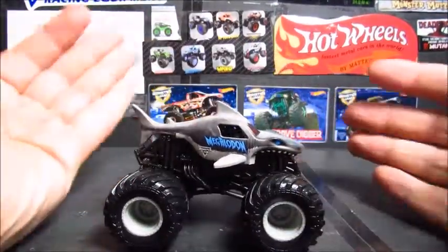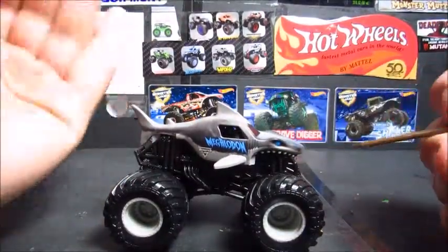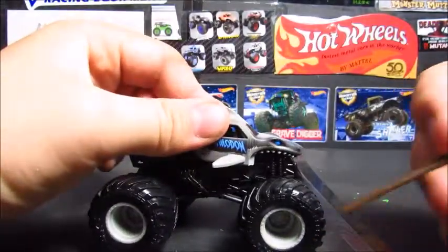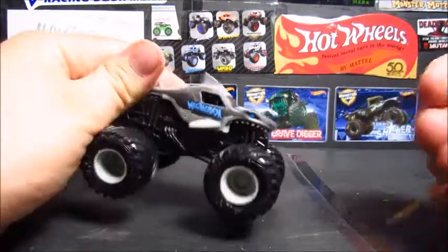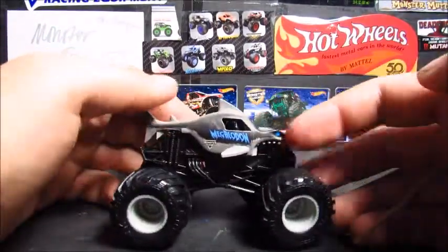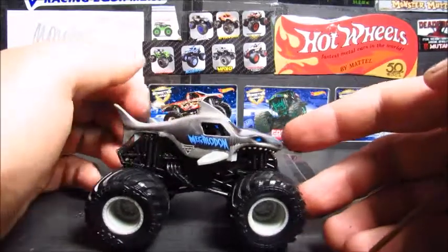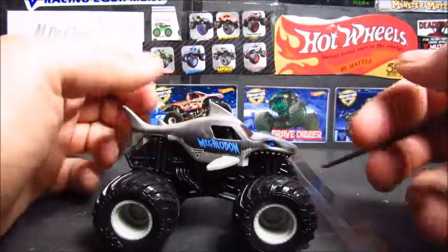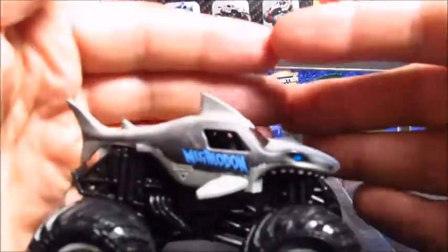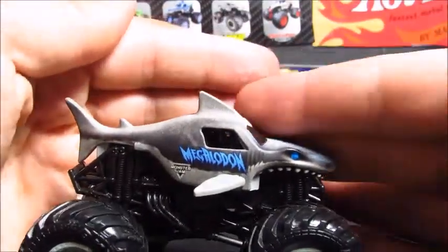Here's the truck — of course the black roll cage and a dark gray chassis with the black BKT tires and gray rims. Sorry, there's stuff on the tires — that's the monster dirt, I was having too much fun with it.